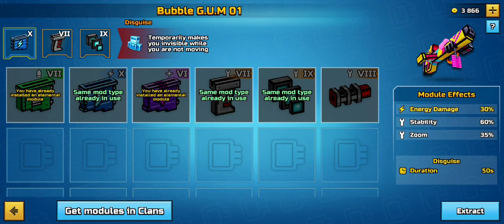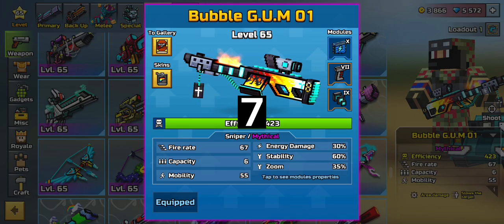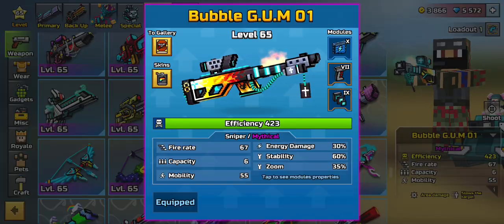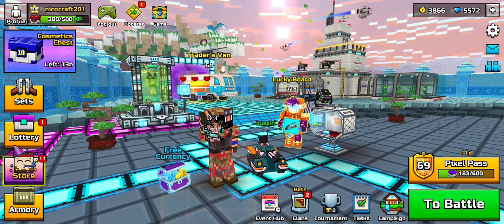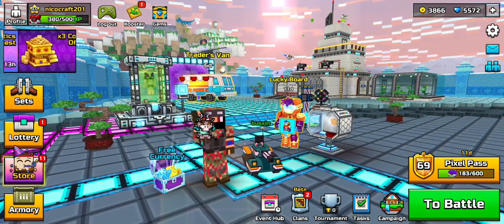As you can see, we don't have X mods on everything — we have level 9 on the zoom and only level 8 on the stability. But honestly that doesn't affect damage; it only really affects it when you zoom in with the gun, which we don't really do that often. So let's get into some gameplay.